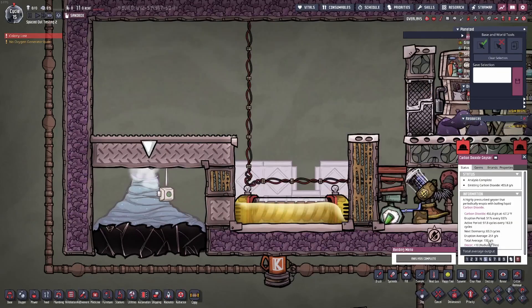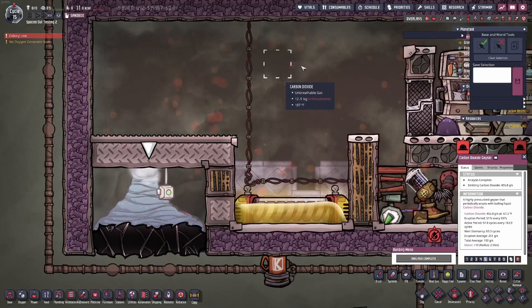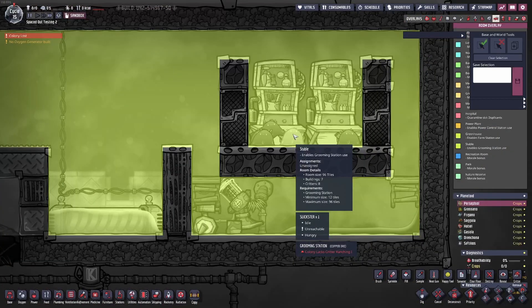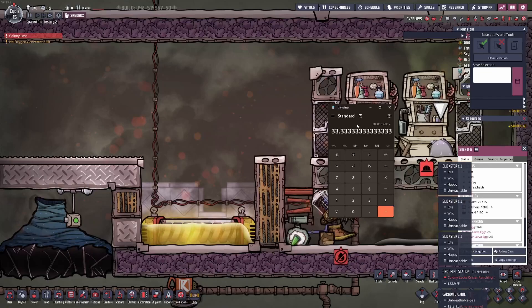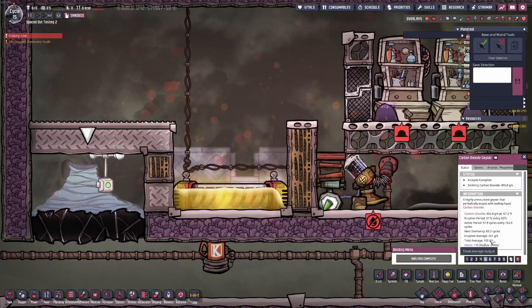This geyser averages about 150 grams of output. This room is 96 tiles — that's the maximum size for a stable. I have eight slicksters in here. If we do the math: slicksters consume 20,000 grams per cycle over 600 seconds, which equals 33 grams per second. This geyser outputs 150 grams, meaning we actually only need five slicksters. The liquid tepidizer costs 960 watts but is actually pretty cheap to operate over time, as it very rarely activates after the room first warms up.